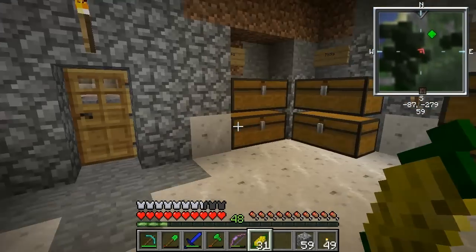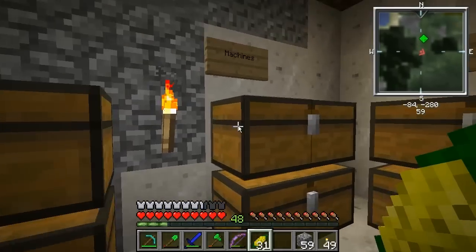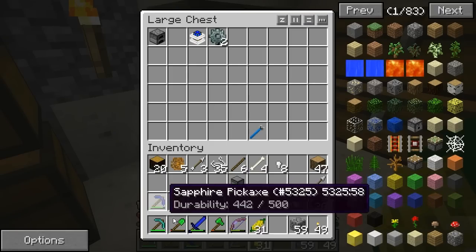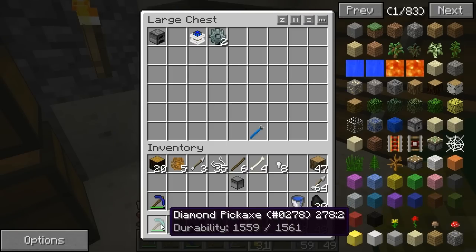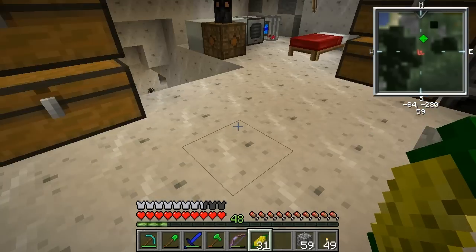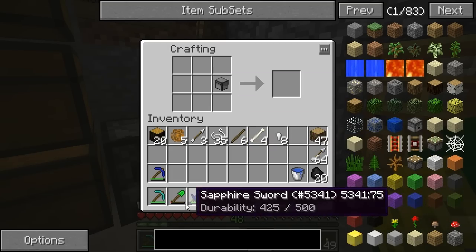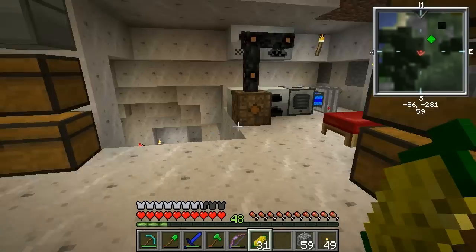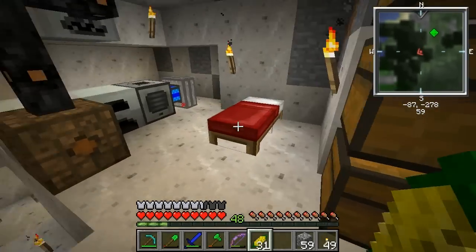I actually need to find some lava now. And we also need to make some machines. Where was my computer — the turtle. Oh no, I actually used it now so I can't. You can't give it a turtle if it's damaged, or a pig if it's damaged. So that's no good. I'm gonna go and find some lava somewhere.